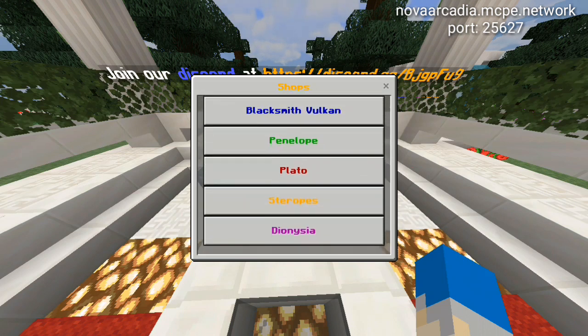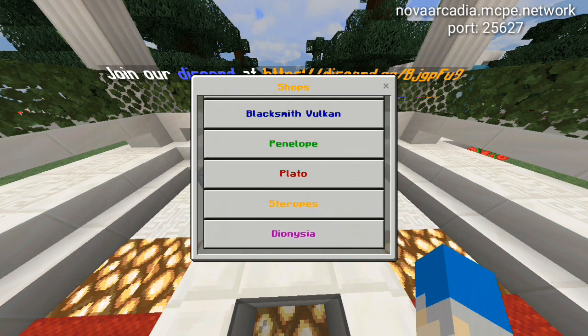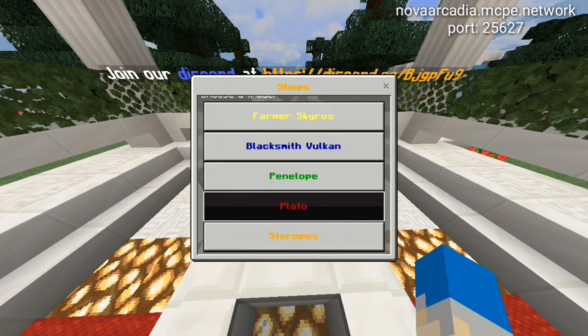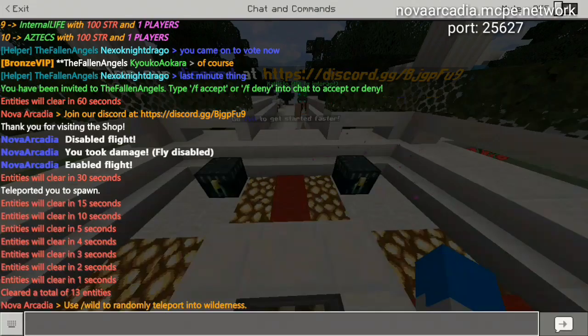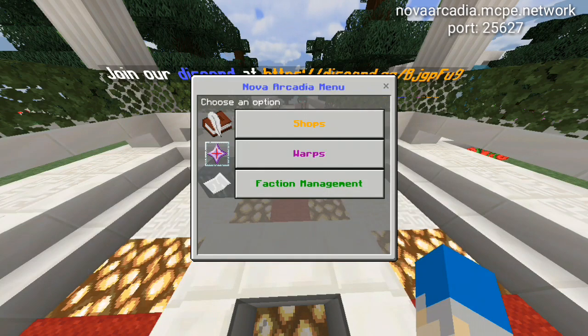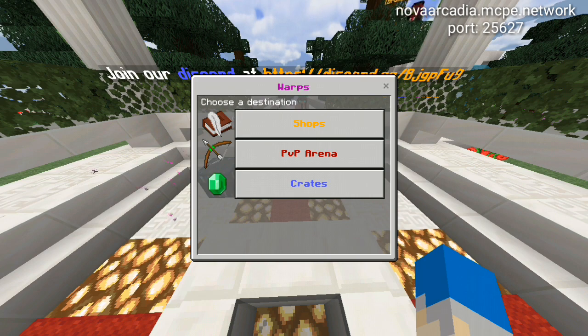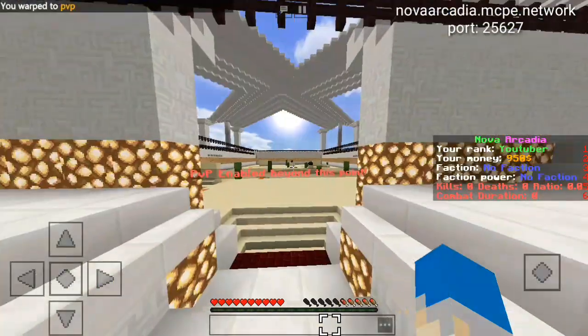A recently added plugin is slash Nova, which opens a UI where you can access shops from anywhere — spawn, your base, anywhere. There are also warps: a shop warp, a PvP arena, and crates. We already covered crates, so let's check out the PvP arena.